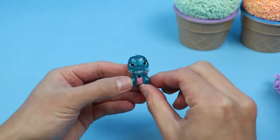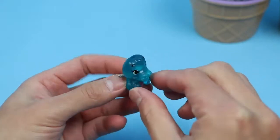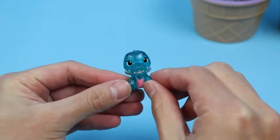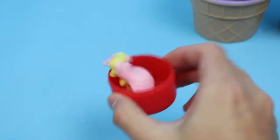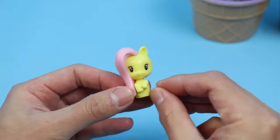We found the Hatchimals character — it's Allie Goo. And we found another My Little Pony character — it's Fluttershy.